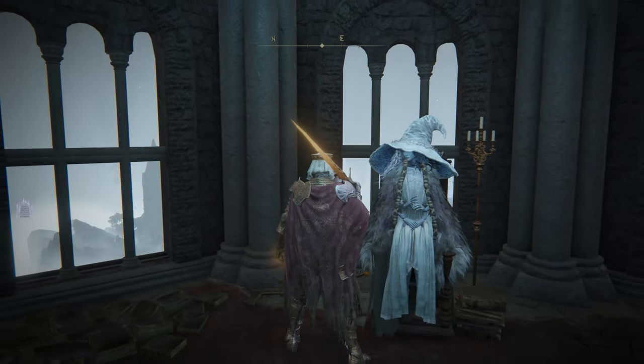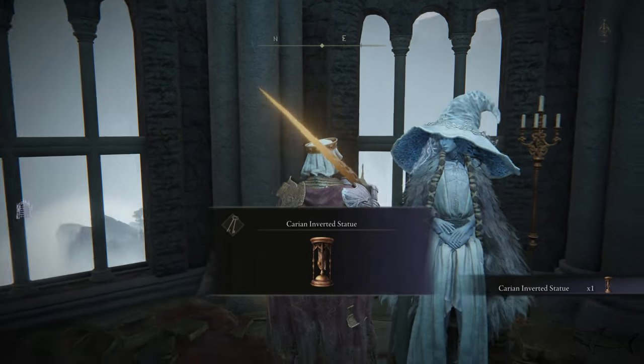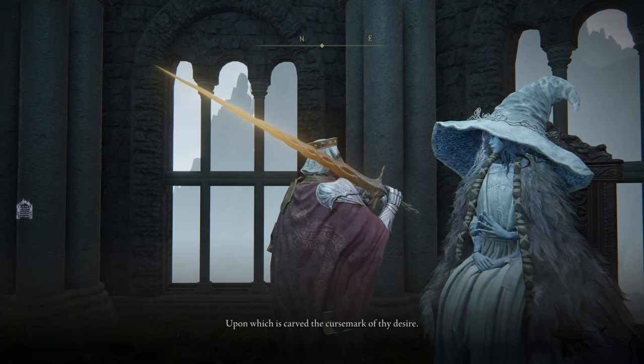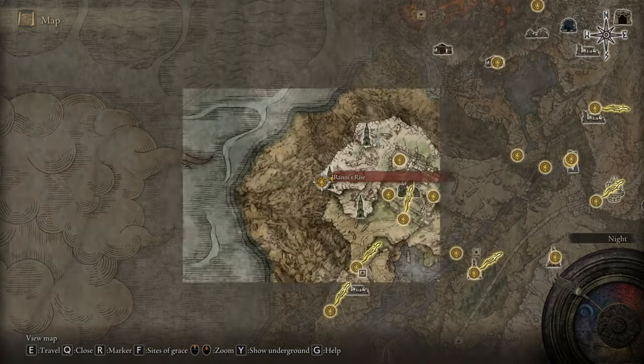Then go back to Ranni and give her the Fingerslayer Blade — it's very important to do that. You're gonna get the Carian Inverted Statue, and now, finally, you can go underground to reach that secret final location.